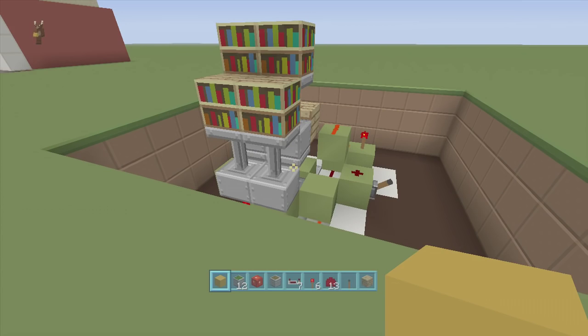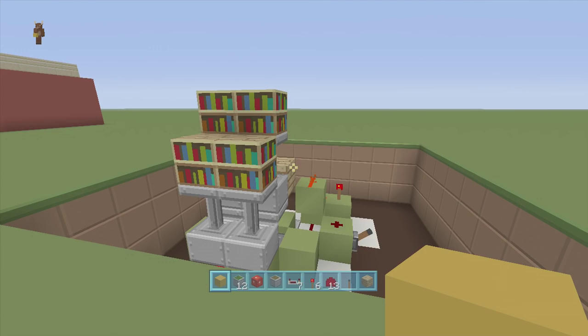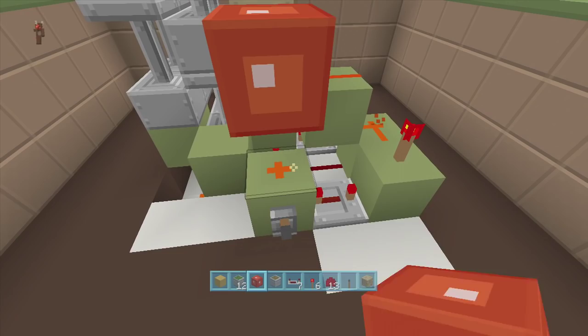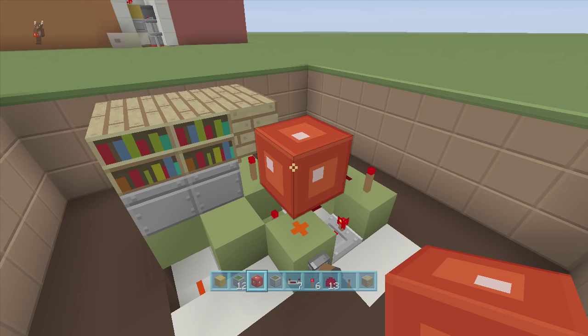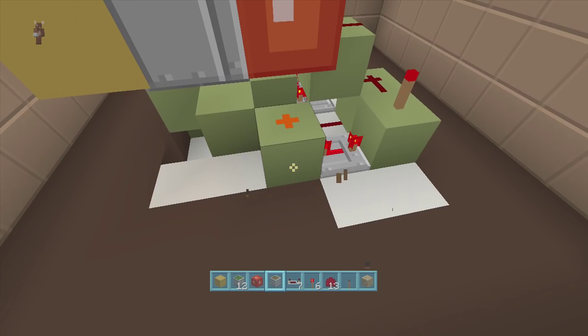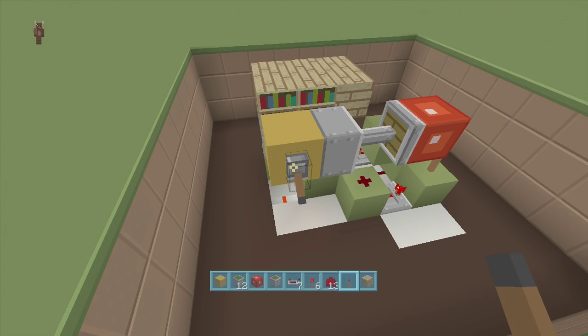Next we're going to add our sticky piston and our redstone block — this will control everything in our build once we are completely done. Come over here where this lever is, and where the dust is on top of it just put a redstone block right above it to make it activate. Then come two blocks from the left of it — one, two — delete the middle block and put a sticky piston facing towards the redstone block. Delete this lever down here, put your lever up here, so now this will control everything. Flip down the lever — it extends; flip up the lever — it retracts.